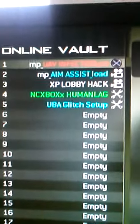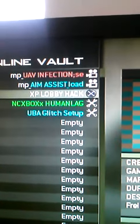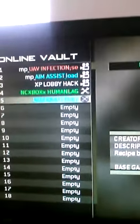I got these from my friend — he told me to get some. UAV infection, aim assist, XP lobby hack, human lag, and UBA. I don't know what these two are, but these two I guess I know what they are.